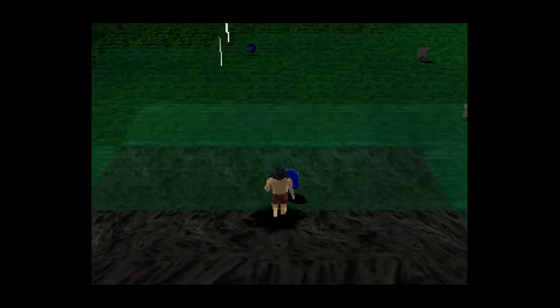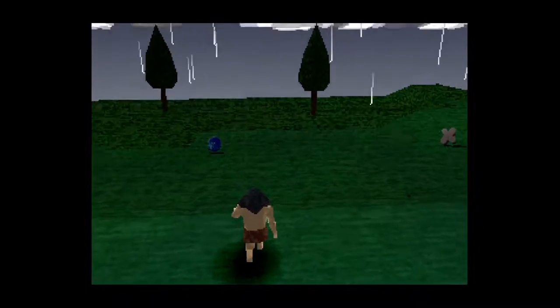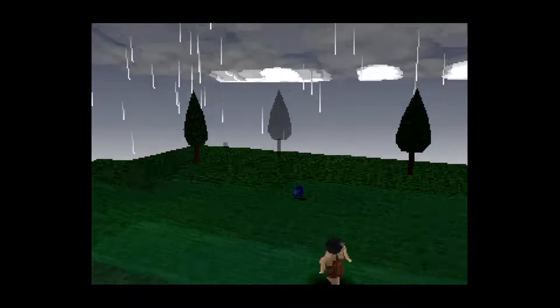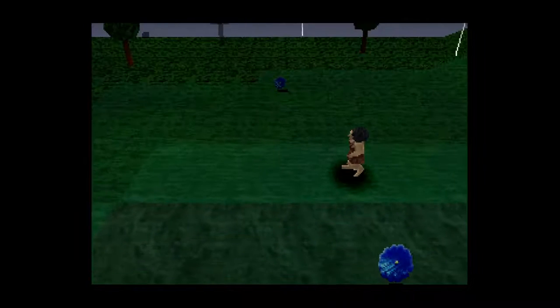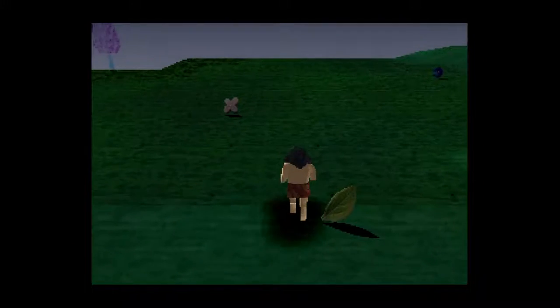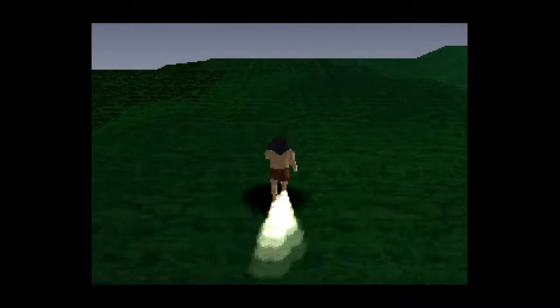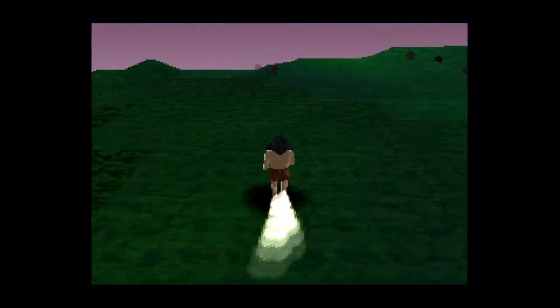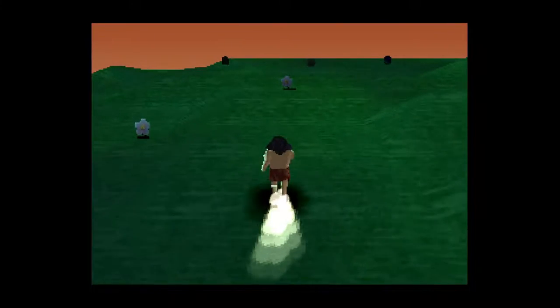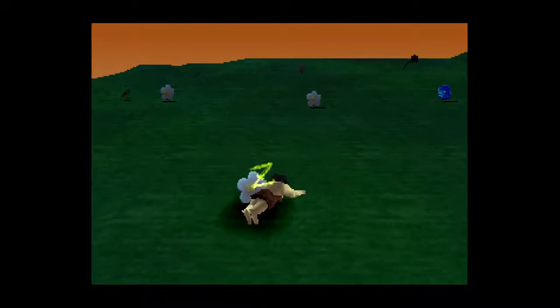I'm going up towards the distance, because that's where I can see. There's no way to actually turn the camera and look in a different direction. I can run in other directions, but I can't see much about what's in those other directions — only this way. Am I supposed to go this way since that's where I can see? Fell asleep. I don't think I pressed a button to do that — I think that's automatic.